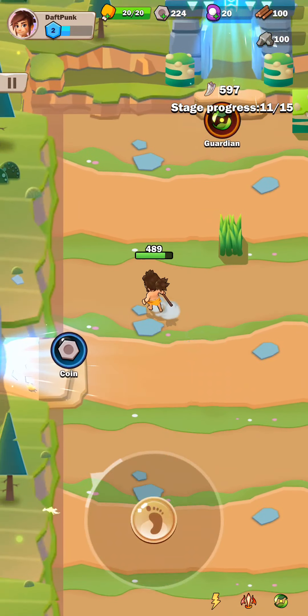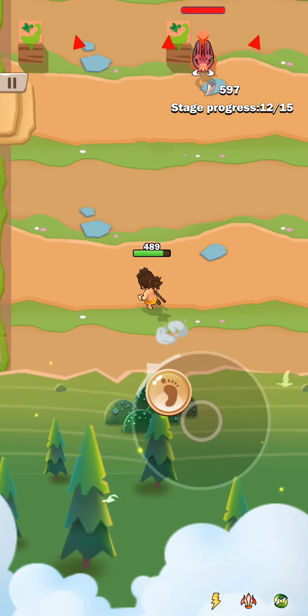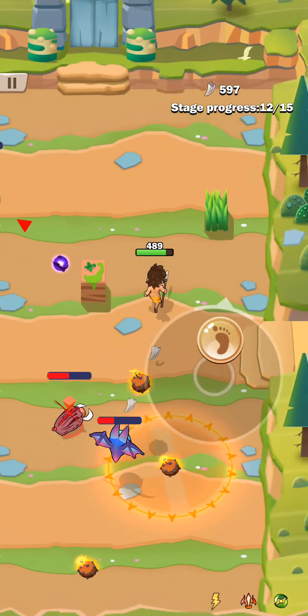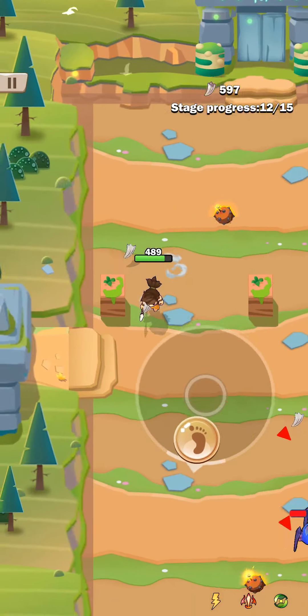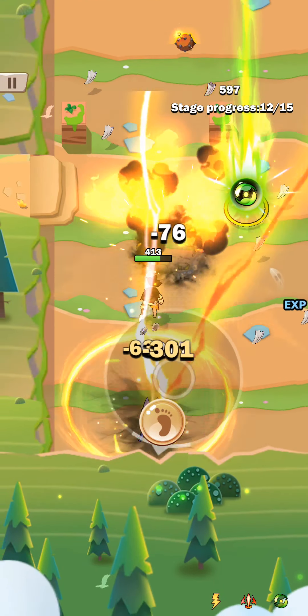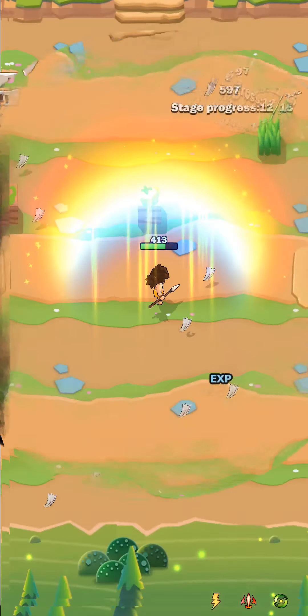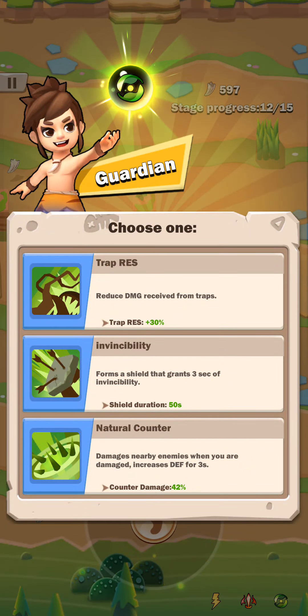Now we have another choice — let's go for Guardian. It exploded while I was in there. It did take some damage, but not the end of the world. Now we get to choose Trap Rest — reduce damage received from traps — Invincibility, which forms a shield that grants three seconds of invincibility, or Natural Counter, which damages nearby enemies when you are damaged and increases defense for three seconds. Why not invincibility?